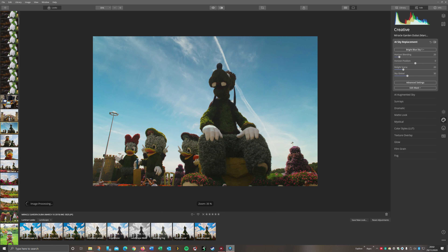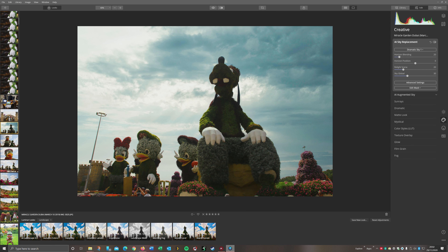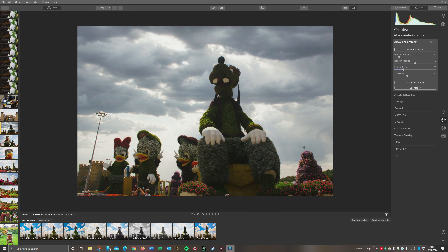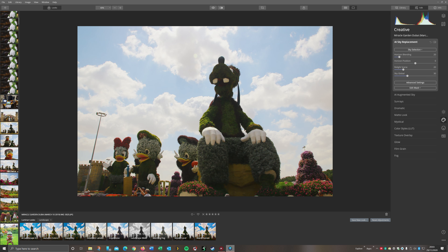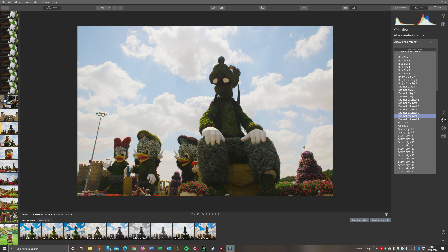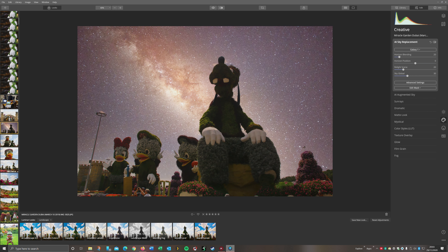You can see the colours change. That one's called Bright Blue Sky. We'll have a dramatic sky - look how fast that changes. You can change things with the horizon, you can change the blending, the global settings of the sky, how much it bleeds through. So you can have a little bit of your original sky as well. Now we're going to reset adjustments again and go for a galaxy sky - a night time sky. That is just amazing.